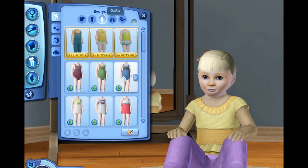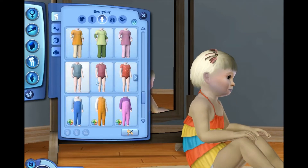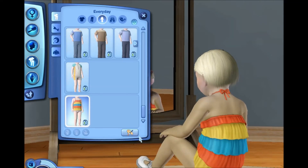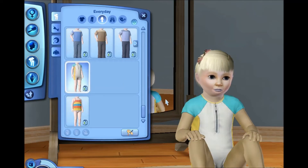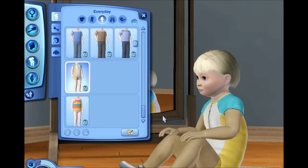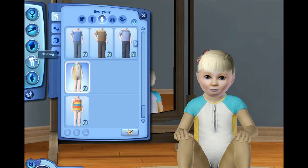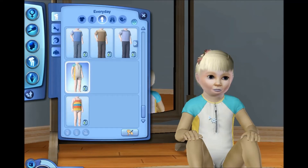We're just going to wait for it to load. This here is the store content that comes with the collection - it's this cute ruffled overall deal over the diaper. And here is like a little baby wetsuit, so if you want to take your toddlers swimming they have this adorable wetsuit. I believe you can now do that with the Island Paradise expansion - they can kind of go in the shallow area of the sea. Remember, this stuff is both everyday wear and swimwear.